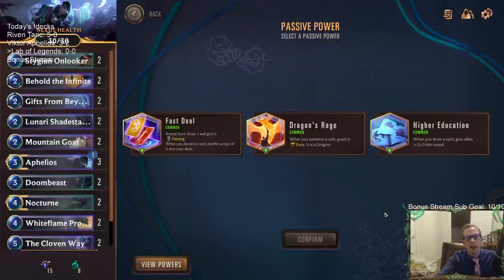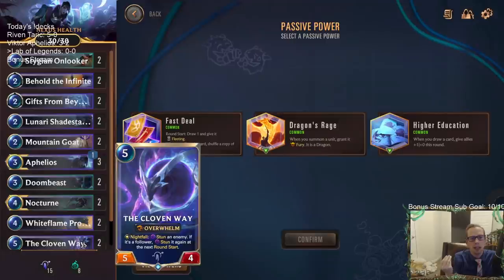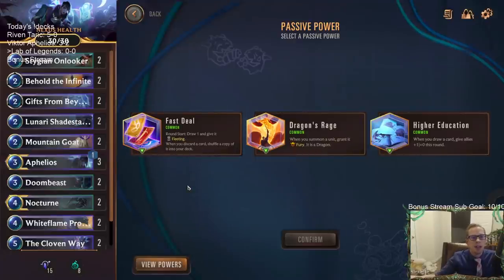Since we defeated the boss, our Nexus reheals completely - back to 30 out of 30. We get another passive power. We got Fast Duel: Round Start, draw one, give it Fleeting. When you discard a card, shuffle a copy of it into your deck. So at the end of the turn when you have Fleeting cards, you discard them - but instead of losing them, you get to shuffle a copy back into the deck. Basically, Fast Duel is just Round Start, Draw a card. But if we have other discard effects, it makes those a little better.